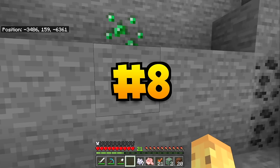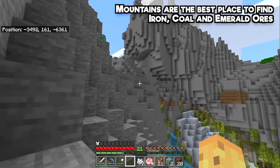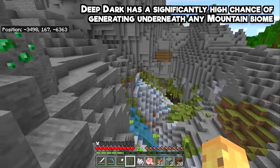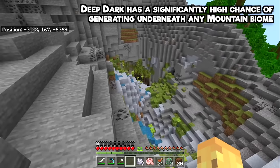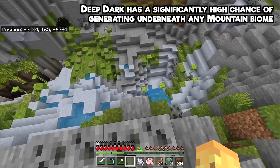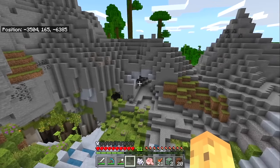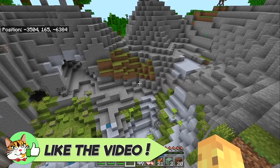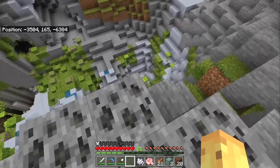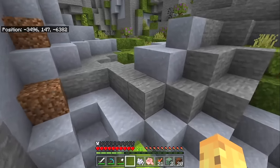The mountain biomes all have high numbers of iron, coal, and emerald ores, and can also spawn with deep darks below them. The reason for this is that while Y-51 is always in the same place, relative to world generation height we're actually a hundred blocks higher up — meaning there's a hundred blocks more cave to go through to get to the deep dark. You can go deeper and get darker, apparently.